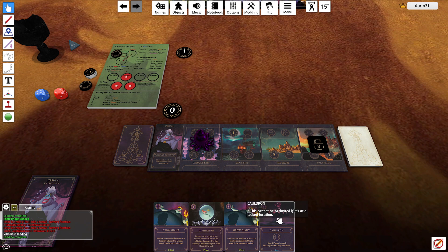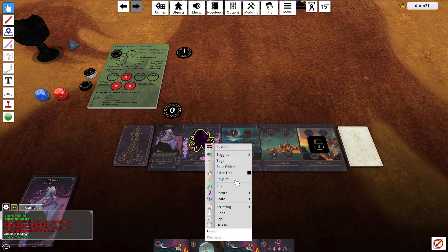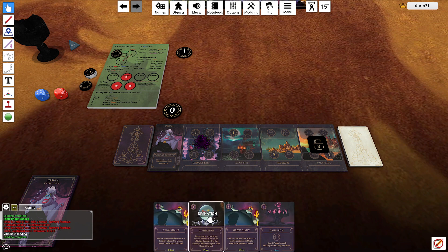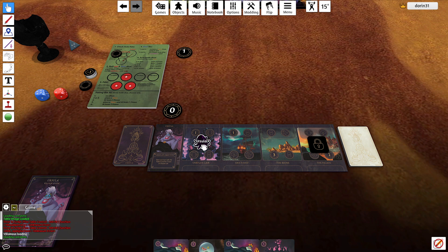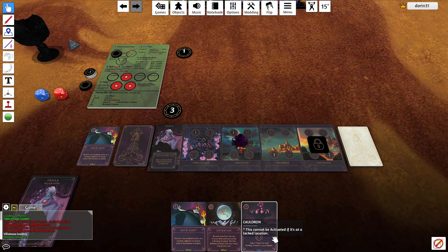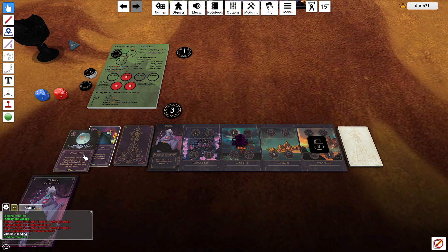I have the cauldron — do I need it? Grow Giant is mine. I'll gain one power and play Grow Giant to gain three in the adjacent location. I'll discard the cauldron and discard everything, then fate. When I fate, I roll both dice.